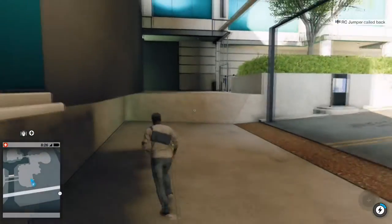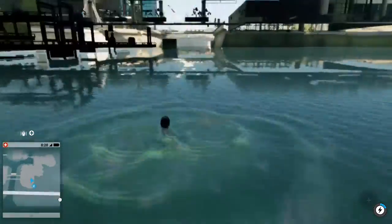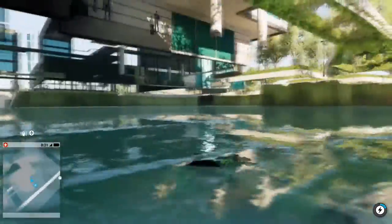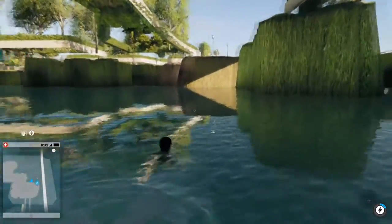After that, you'll want to jump over the wall and there you go — you're underneath the map! You can swim around, and remember guys, it's a big area underneath the map so you can go ahead and explore everywhere you want. I hope you guys enjoyed this video and that this tutorial helped you a lot. Please make sure to like, comment, and share this video with your friends. Thank you very much for watching — peace out!